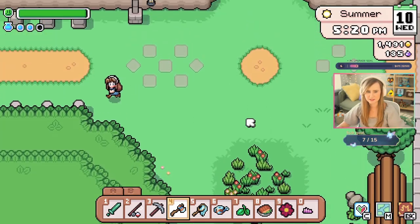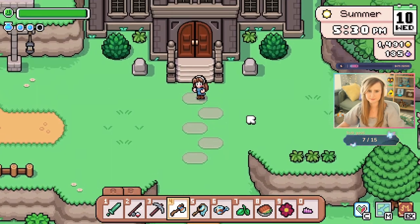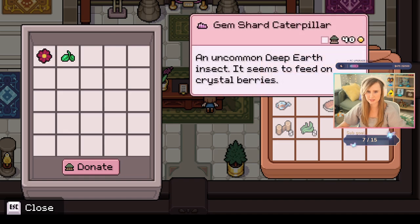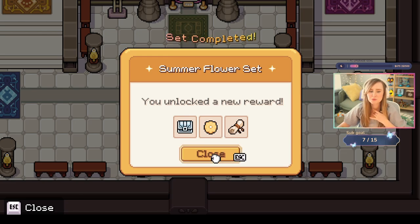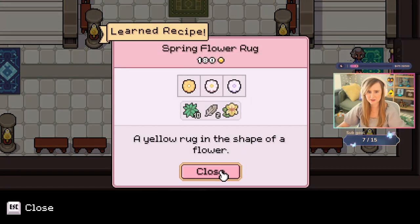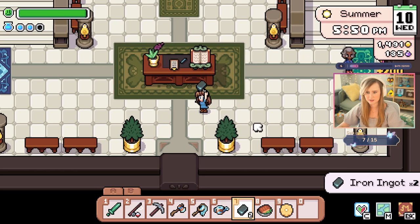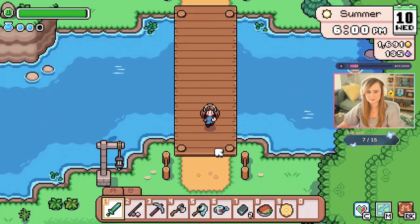Let's donate this cosmos, basil, and this gem shard caterpillar. Summer flower set's done! Oh my god, is that the flower rug? Cute flower rug — there's a purple and a white one. And do I learn the recipe for it? Iron ingots in here. That flower rug is really cute.